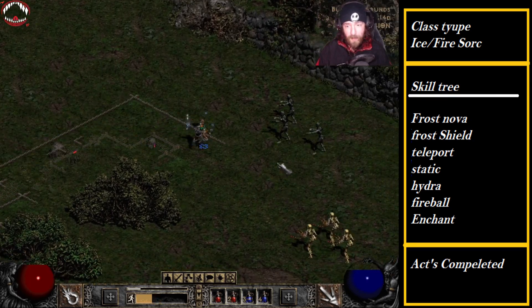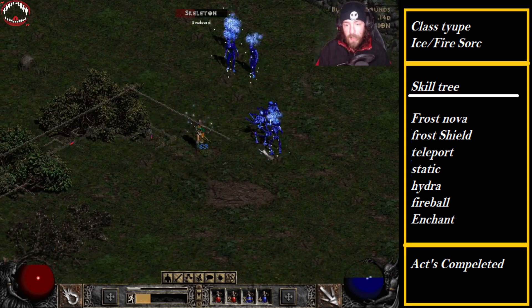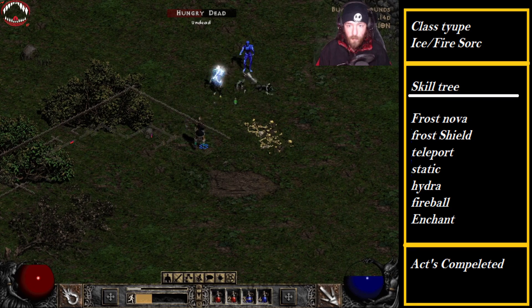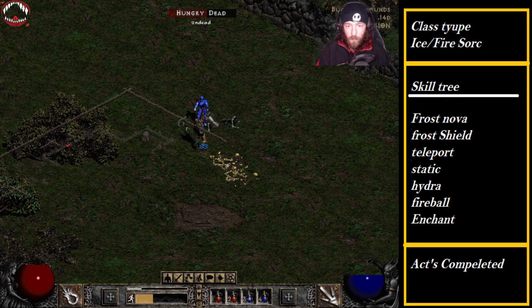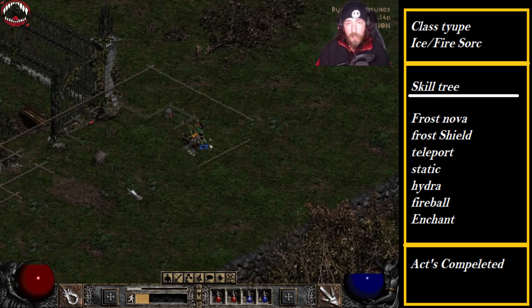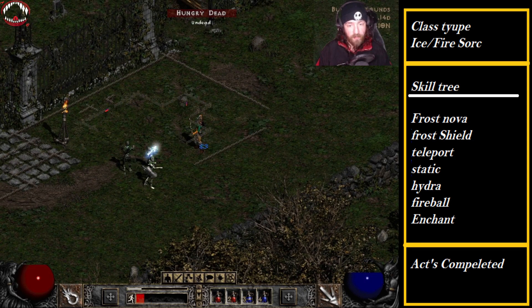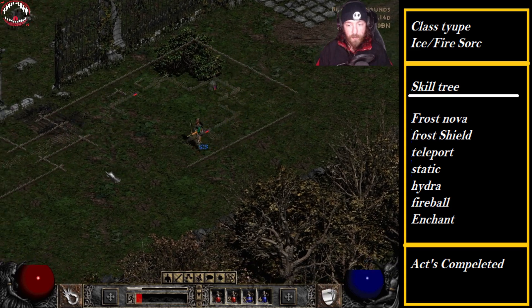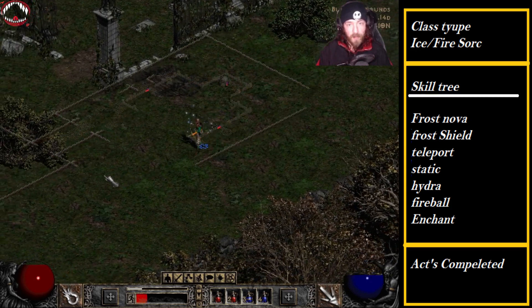Considering most of the enemies in there are completely melee, it gives me a huge advantage. I always recommend using antidote potions, especially if you're at a lower level taking on Blood Raven, because her abilities — using fire and poison — can cripple your champion, especially if you're playing someone squishy like a Sorceress who has almost zero defense.